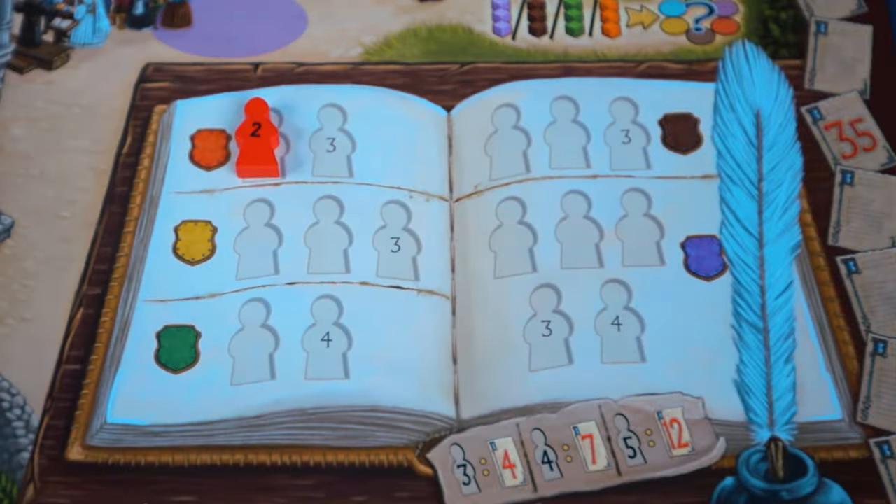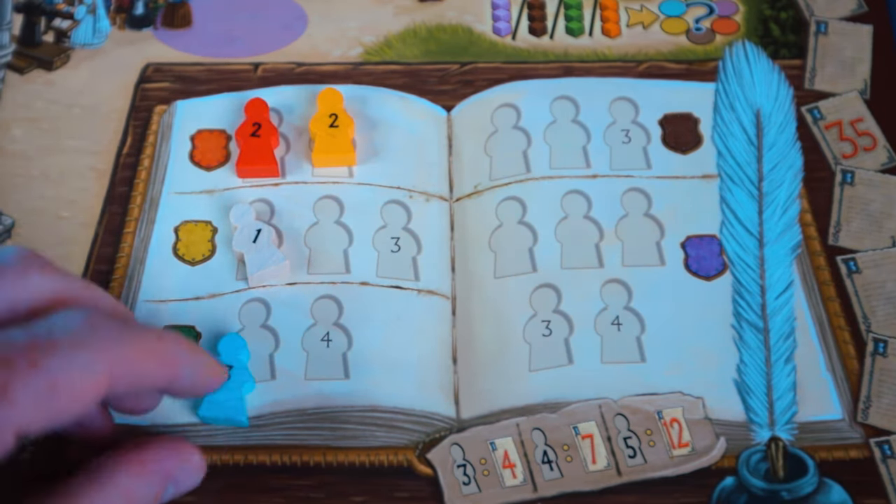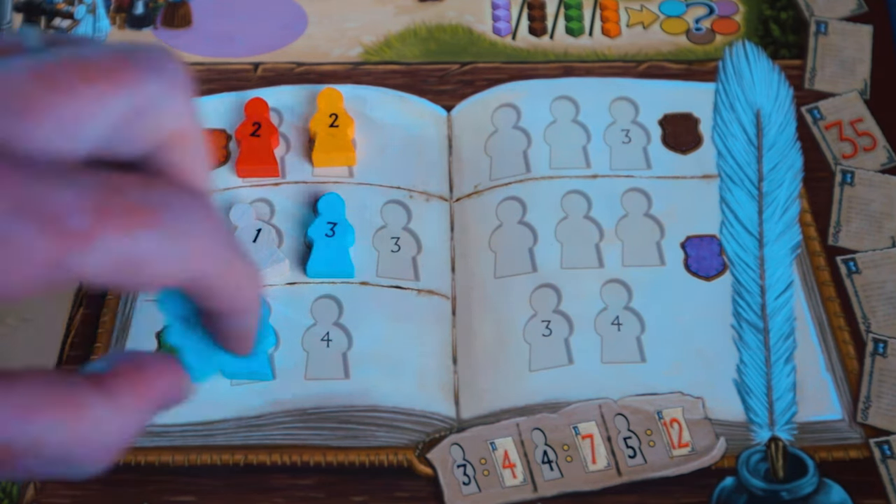So what do we like about Village? The first thing is that the morbidly sounding death mechanism is actually really quite novel. The fact that you're placing workers out onto the board and they're going to age, become redundant, and then die means that there's a definite sense of progression in this game. You're constantly striving to wring out every last piece of benefit from that family member — a bit like your boss, I guess.